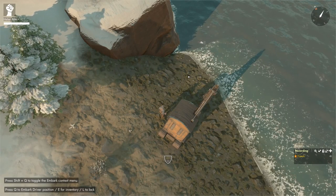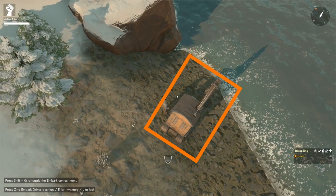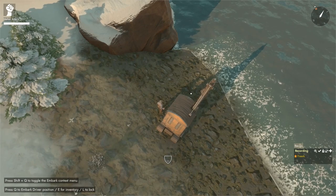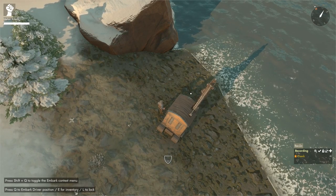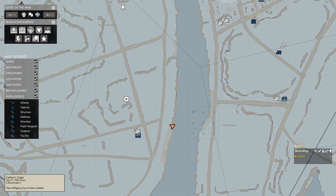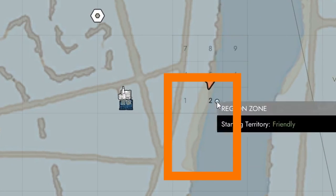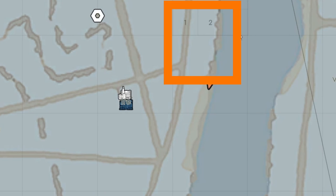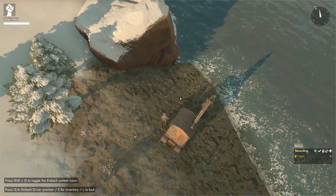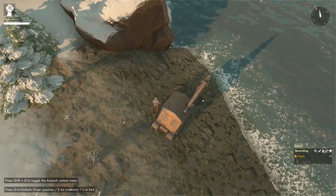To pump up water for use in different recipes, we need a water pump. Building one requires a construction vehicle and 35 construction materials, plus access to a body of water with a shallow bank or beach. Press M to open the map and look for the light brown color near a body of water — that indicates a shallow riverbank. Darker areas indicate rocks where you cannot build. Look for this type of shallow terrain next to a body of water.